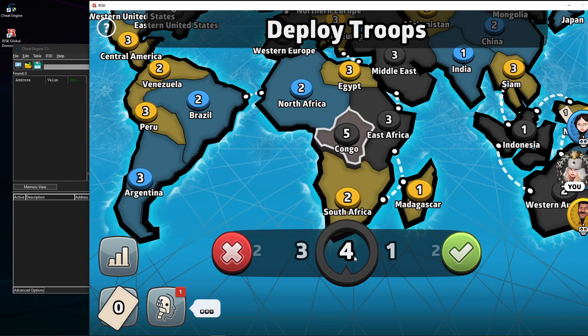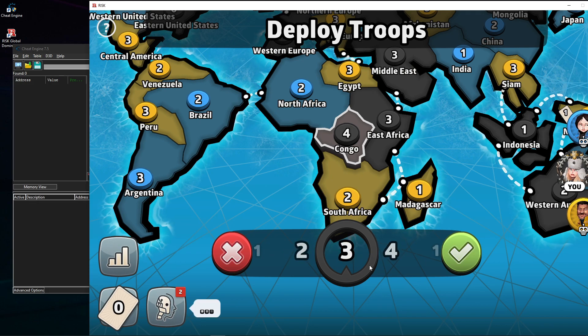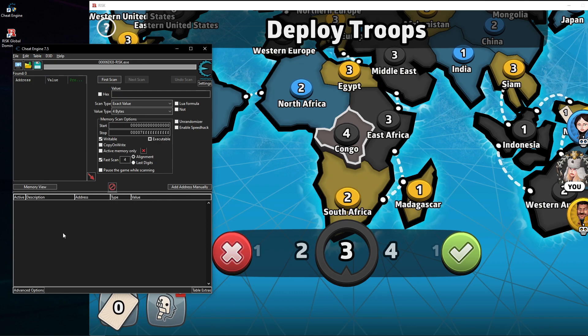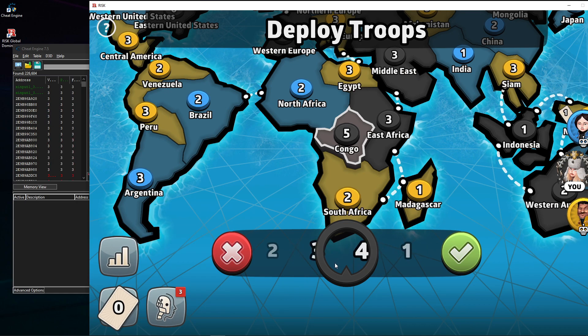Of course this will work, but it will be suspicious. If you go into your multiplayer game and there is no fog of war, you will be instantly kicked out. This is the old way — you would be choosing this number and searching for it. Let's say now we have three, let's search for three. There's a bunch of threes.